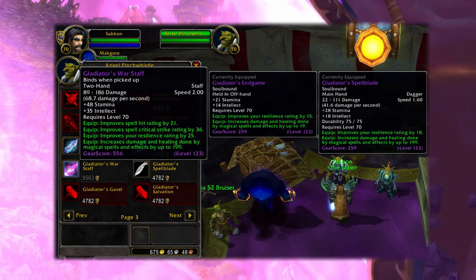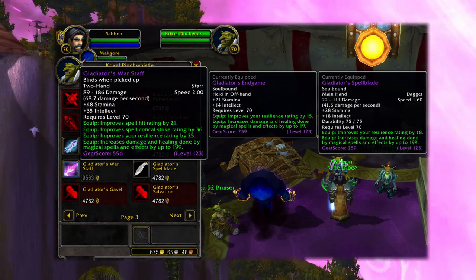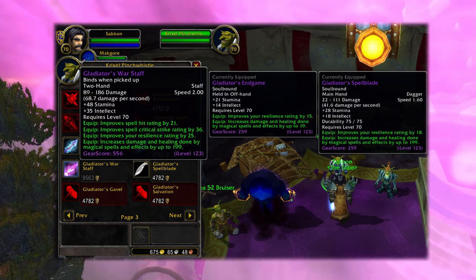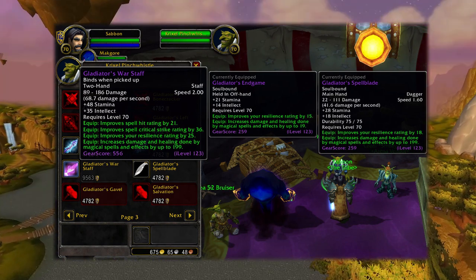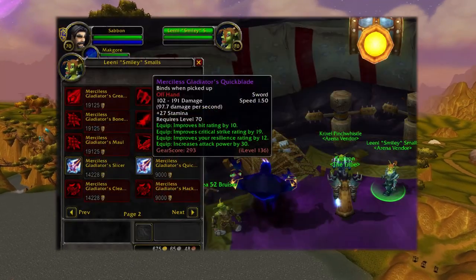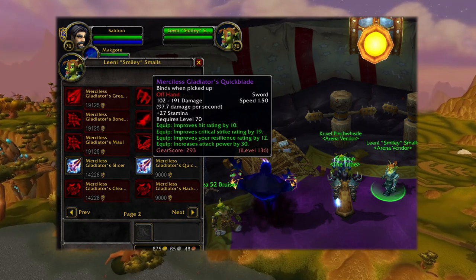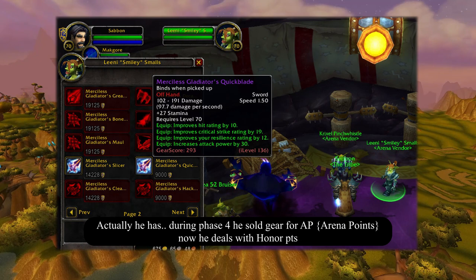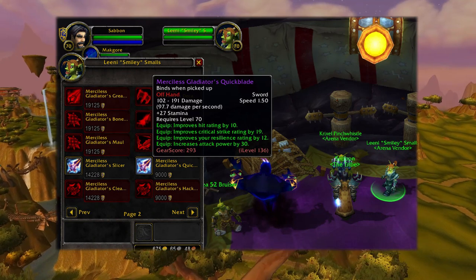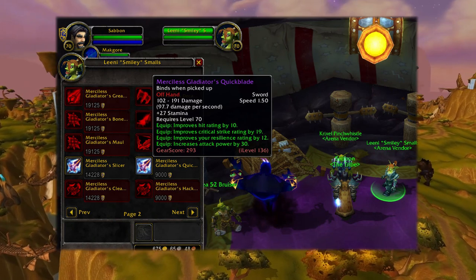As far as I could see there wasn't much change for Crixel except for the cost — the honor got reduced quite a bit. When I bought the Gladiator Spellblade it was around 17,000 honor, but now it's down to just over 4,000 honor, so that's a huge drop. The next vendor to the right of him is called Smiley. He hasn't changed much either. You can buy most pieces, weapons, and gear with just honor points, but the item level is 136, which is season 2 arena gear.